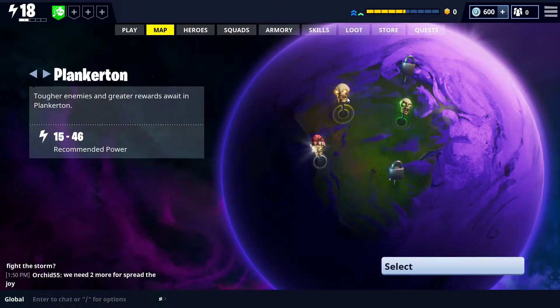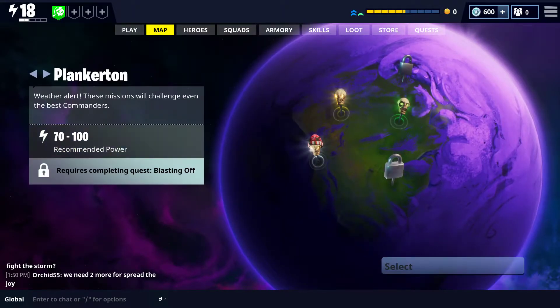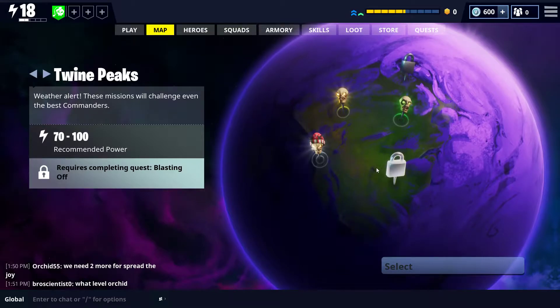Plankerton is 15 to 46 — you also have to do main mission quests to unlock these areas. Canny Valley is 40 to 70, and then Twin Peaks is 70 to 100.